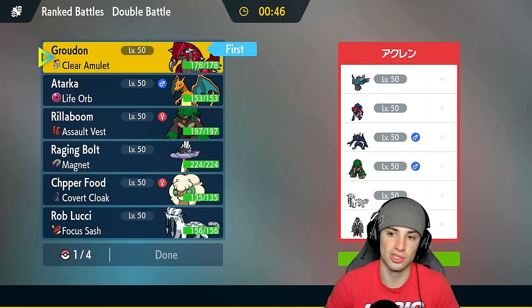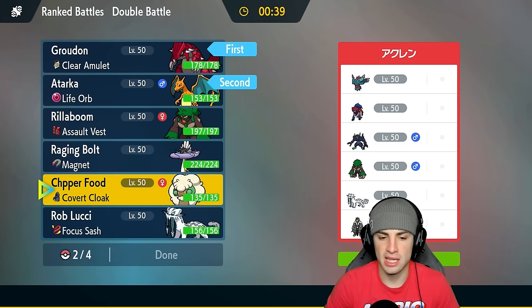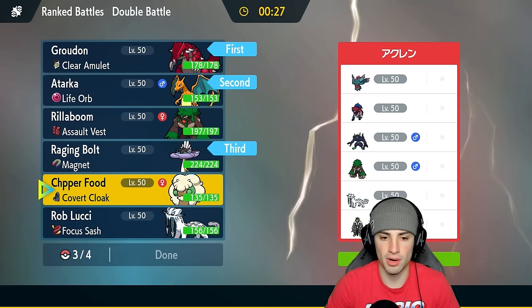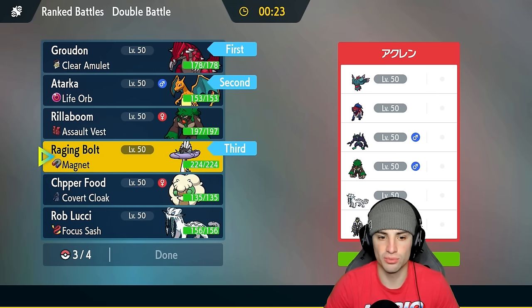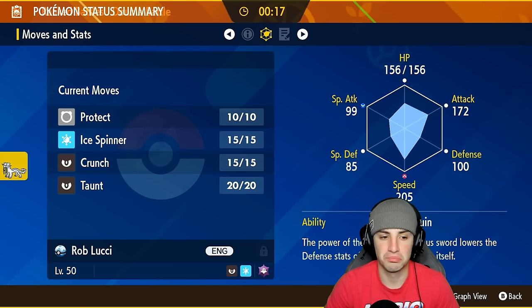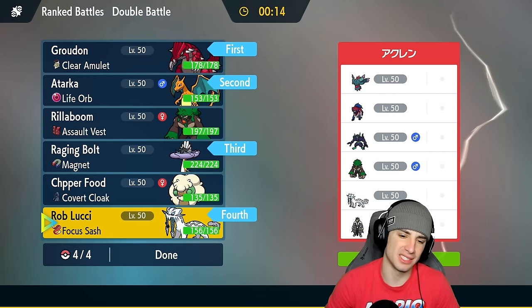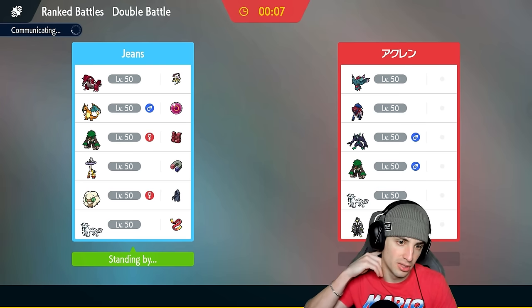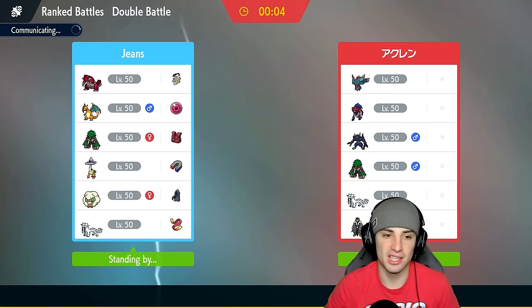They've got Zama-Zenta and Grimmsnarl, most likely leading Grimmsnarl. They have no weather control, which is good, so I could potentially just lead Charizard and Groudon. In the back end I'm probably bringing Raging Bolt as a special attacker to deal damage on Zama-Zenta. Could also be Shenpao, which works well here since it has Taunt — could come in handy against Zama-Zenta. Maybe I should have led Shenpao and Charizard to Taunt Grimmsnarl turn one.